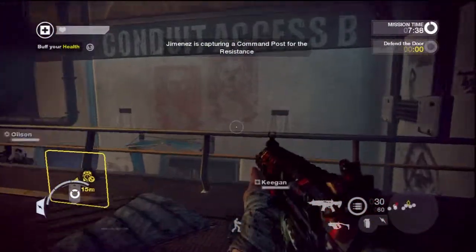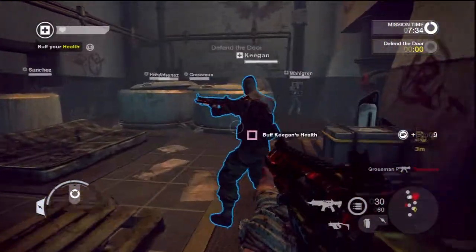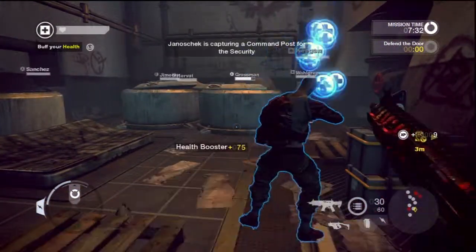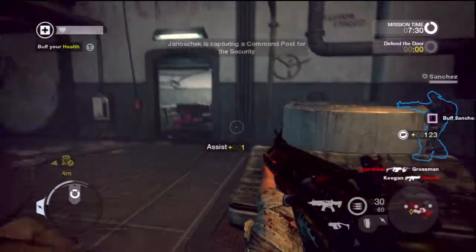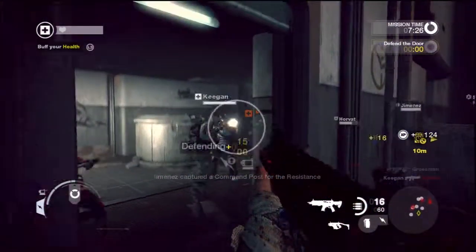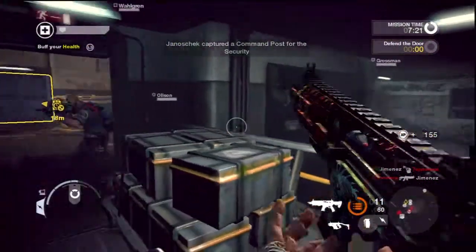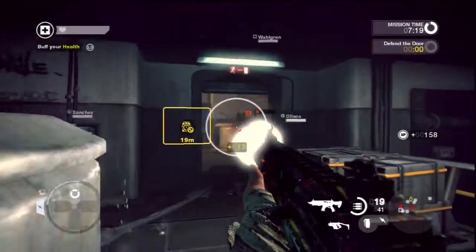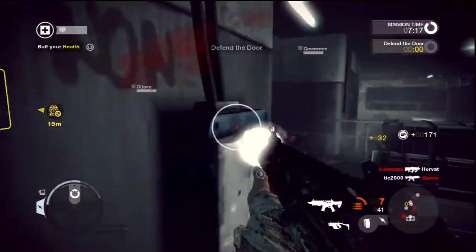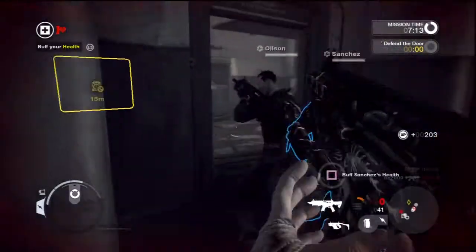Take the supply command post! Multiple enemies taking a command post! Supply command post. I'm going to build an MG nest. Enemy in the command post — take it back! Enemy spotted. I'm going to the health command post.